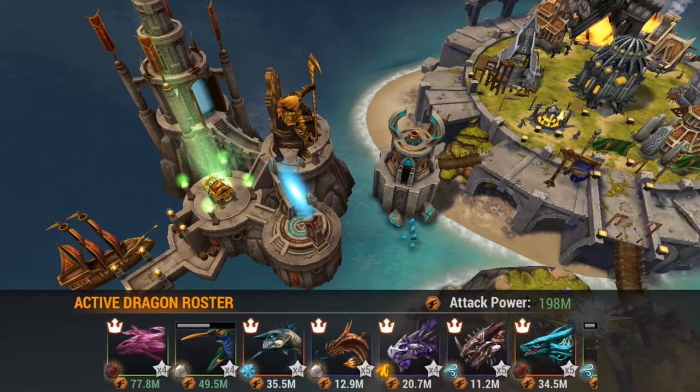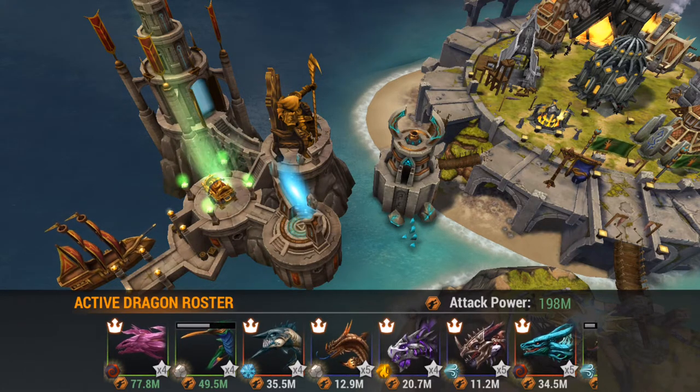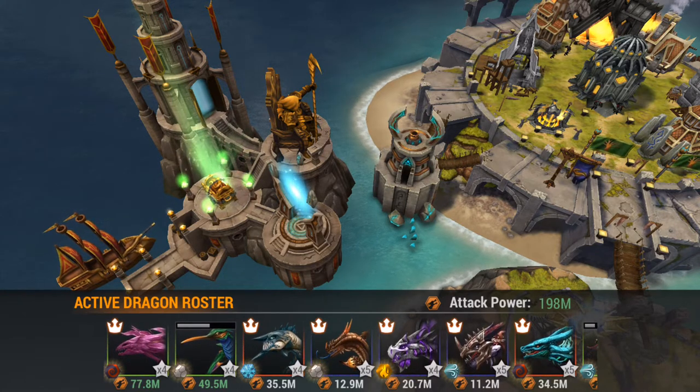The most important thing to do when talking about cloak is to remember that cloak is not the only spell the dragon has. So really utilizing the spells as well as you can together makes a big difference. Knowing what the dragon has — there's nothing better than that.